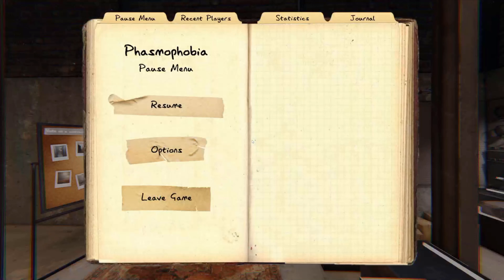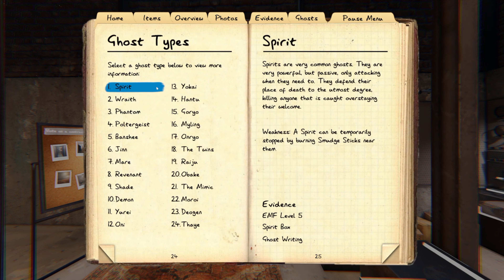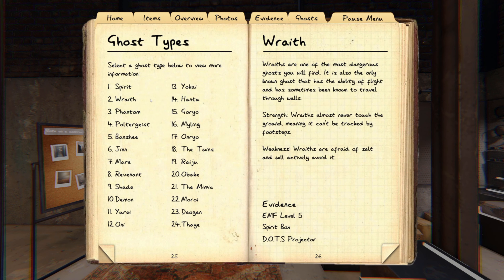Let me go through each ghost type with you from the journal. Spirits — the only way to really test for a spirit is after it hunts: start your timer. If it hunts again within three minutes, it's not a spirit. But if it's close — like two minutes and 50 seconds — do it again to see if it's consistent, then go with spirit. Wraiths — that's why you bring the salt. Pour it all around, and if it hasn't hit a single pile, it's more than likely a wraith. You can also test with an EMF reader.